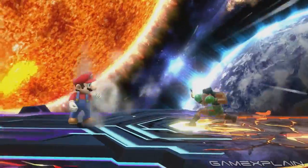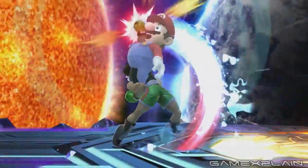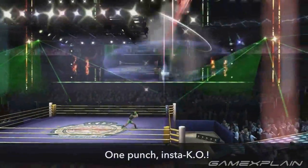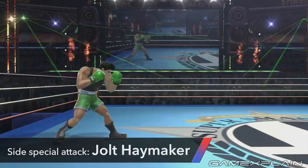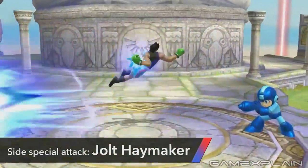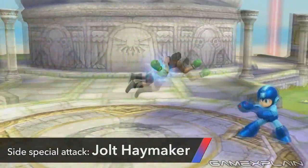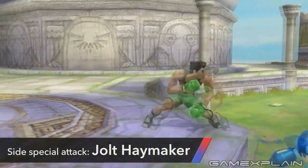The two strategies against the KO Uppercut are to take out Mac before he has it ready or dodge it when he goes to use it. According to Sakurai, it's a one-use hit, so even if he misses it will be gone. His side special, the Jolt Haymaker, also has the unique feature of automatically making him dodge incoming attacks — it's how he's able to completely ignore Mega Man's charged Mega Buster and get in close.